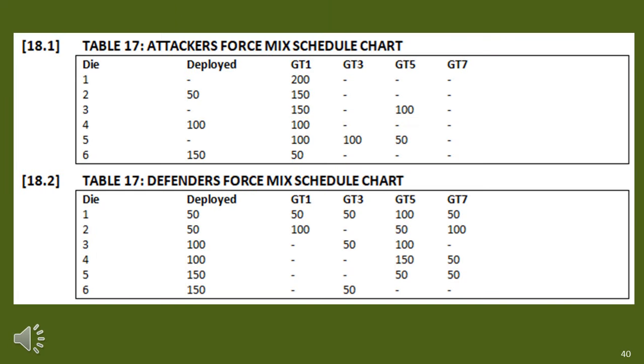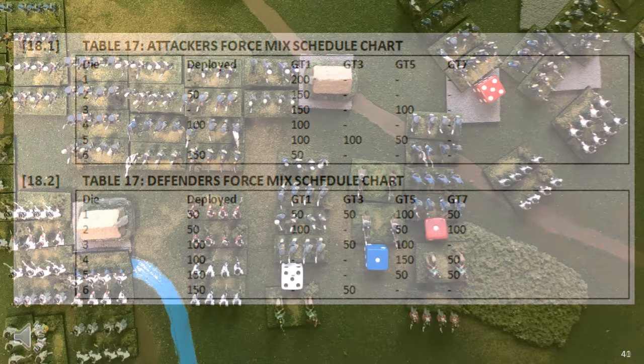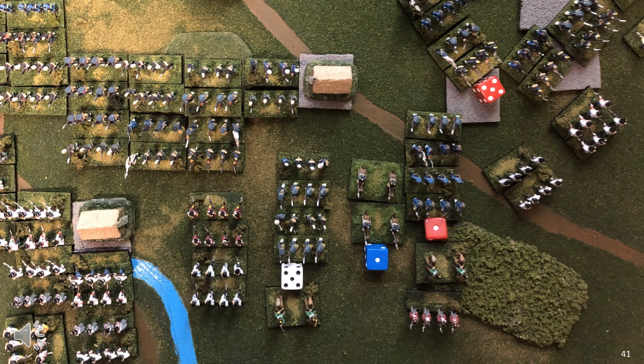An older system I used provided for a randomly selected defender and attacker force mix. While I no longer use this system, it's useful as an example. The attacker spins a D6, and that provides the force mix and reinforcements in terms of points — the same with the defender. If the force mix is 2 to 1 or greater on game turn 1, play is along the long axis; otherwise, the short axis is used.